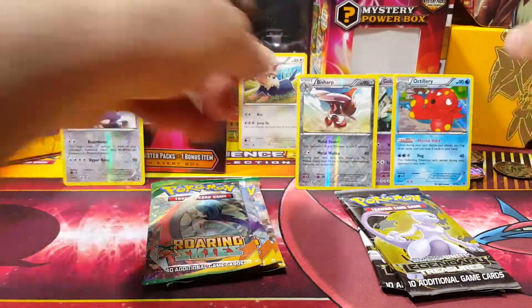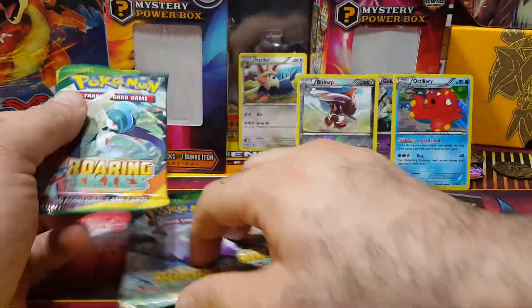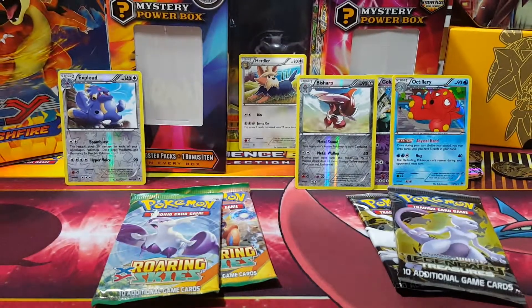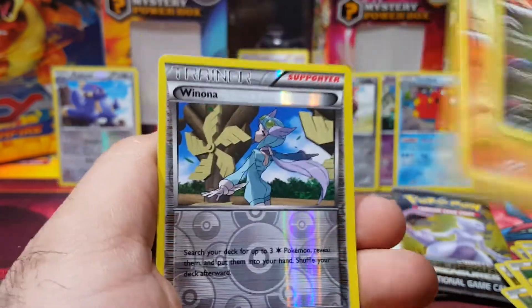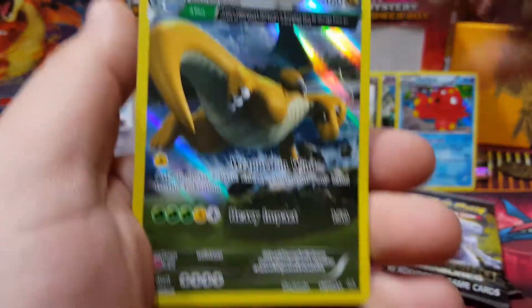I got five really interesting packs — this doesn't usually happen. I can't believe I got doubles of everything like that. Roaring Skies — come on, hoping for some awesome pulls. Voltorb, Pikachu, Warren pull back — Winona. Oh, Dragonite hollow! Okay, we're getting something now.